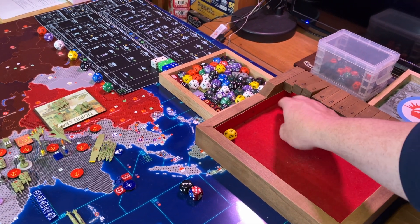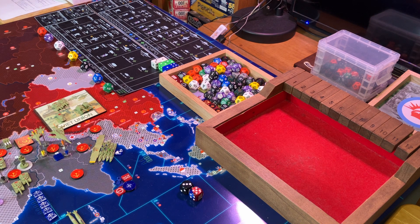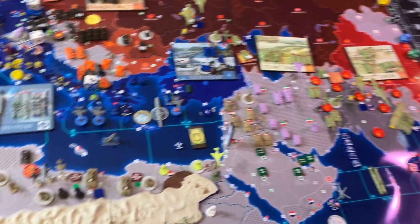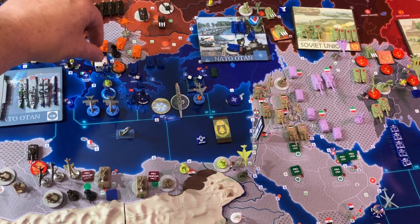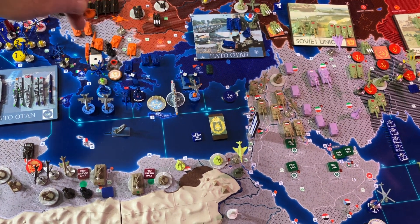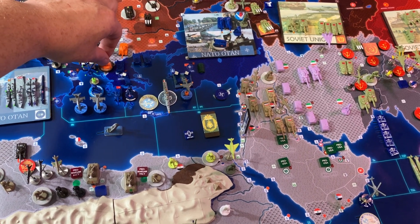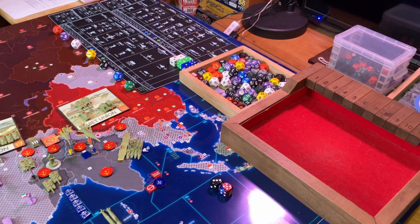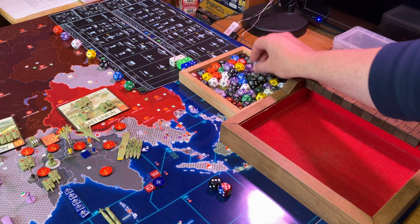That completes the four missile and air strikes. Now let's go to regular combat. Number one is Albania. Albania has no IPP value, and as we discussed with Crete, the terrorists themselves do not defend — it's the nation. Since it has no IPP value, it has an inherent paramilitary defending at two.